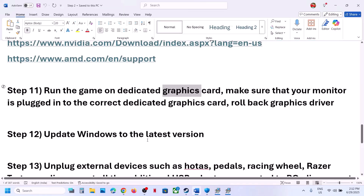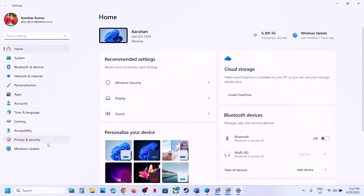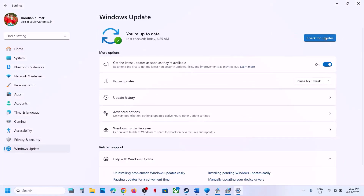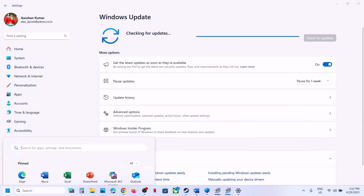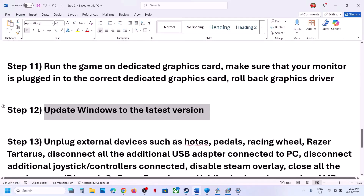The next step is to update Windows to the latest version. Open Windows Settings, go to Windows Update (or Update and Security), and click Check for Updates. Once all updates are installed, restart your computer and launch the game.